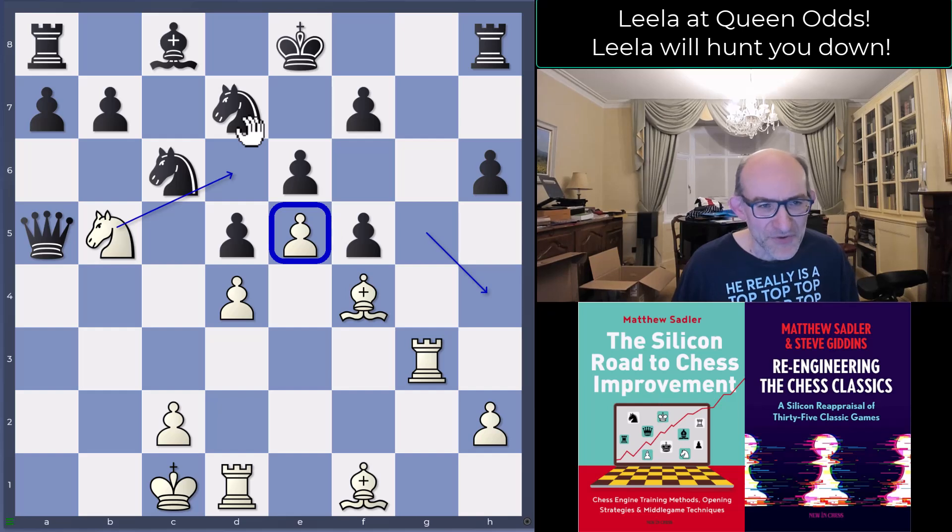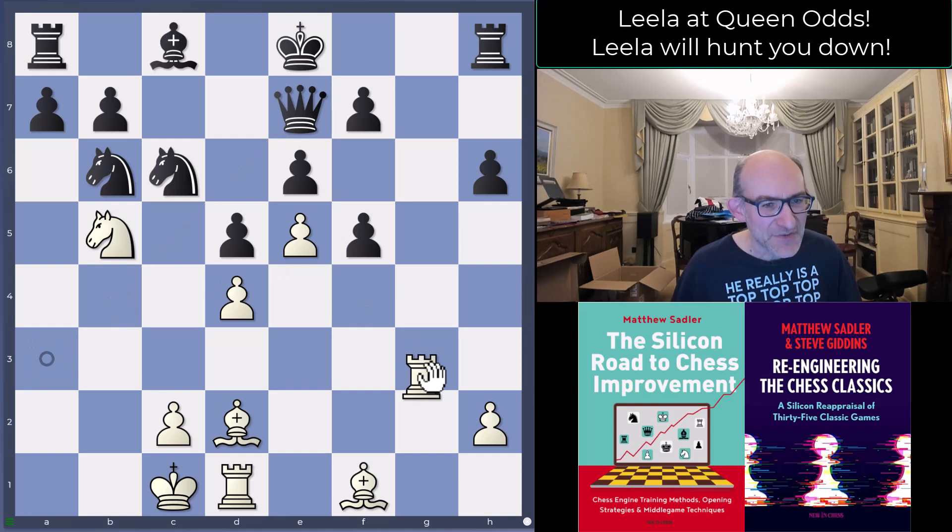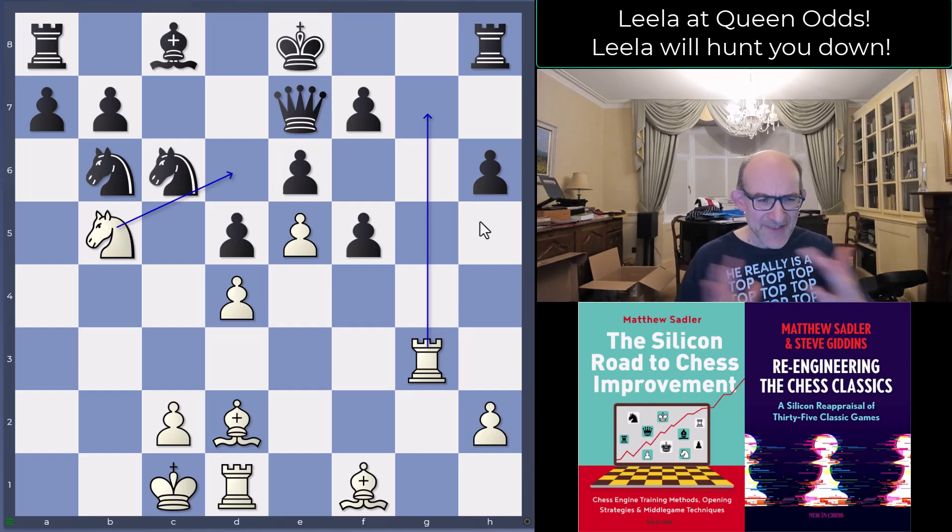Maybe Leela was thinking Black might sacrifice on e5, so wanting to prevent that. After knight b6, then rook a3 — a switch of angle, just trying to stop Black from having anything too dangerous against the White king, chasing the Queen away. Bishop d2, queen e7, and now switching back — Leela is going to come with knight d6 and rook g7. These constant switches of angle are quite noticeable.